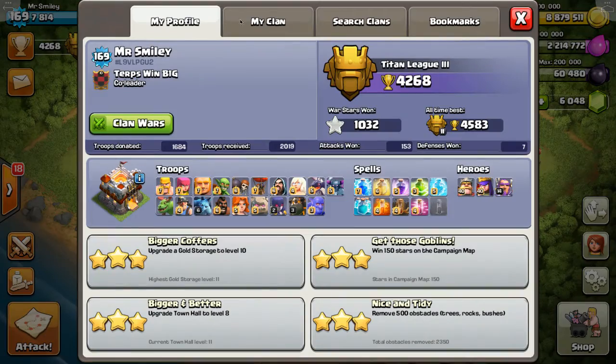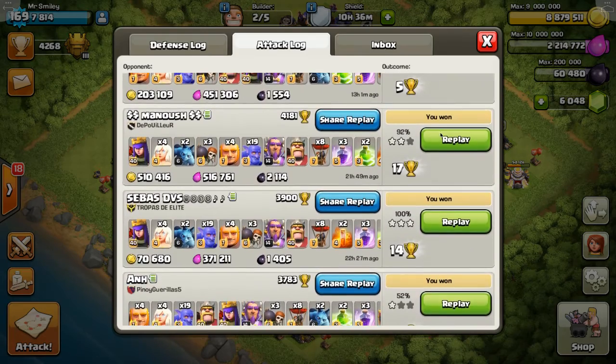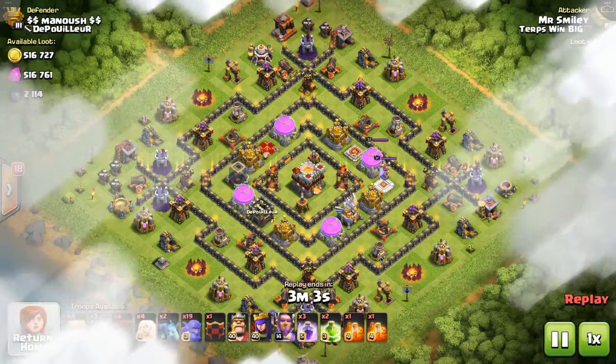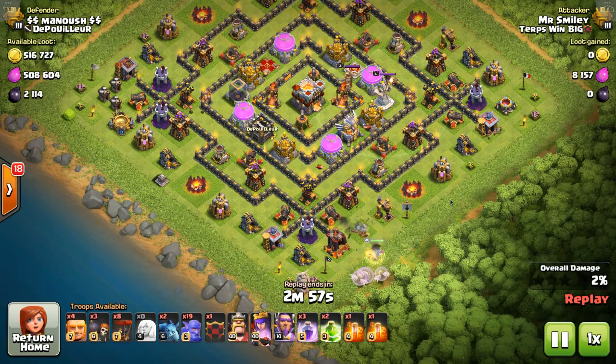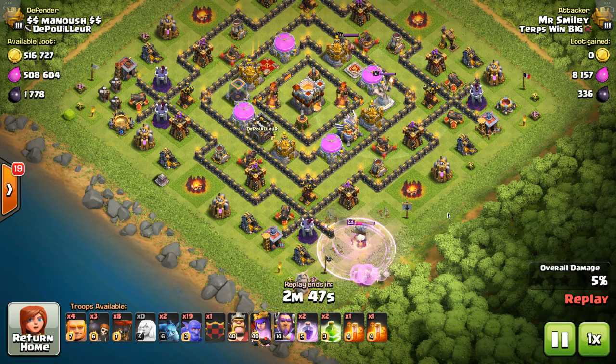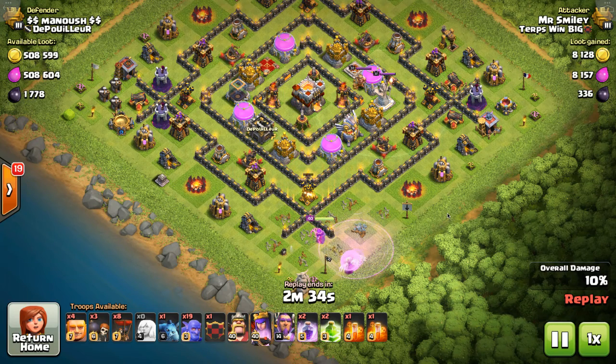A lot of times these can be a lot trickier than the anti-three-star bases. So this one is a 92% — if I had saved one of my cleanup minions instead of wasting it at the start here trying to steer my queen walk around, it probably would have been a three star. Here you can see I'm a little bit concerned about the ring nature of this, so I want to clear a nice big wide funnel with the rage and the Archer Queen. There I waste the minion that I wish I could have had back trying to steer her around a little bit. Take out that air defense — you can see a nice big wide open space here.